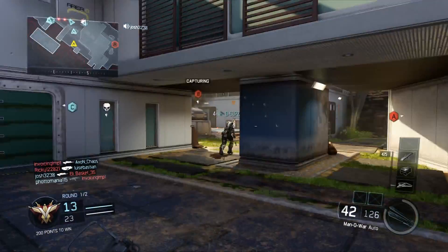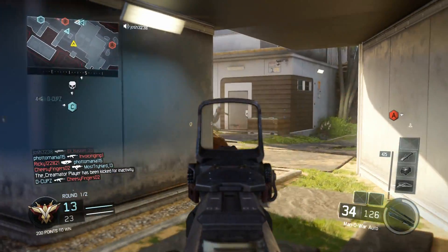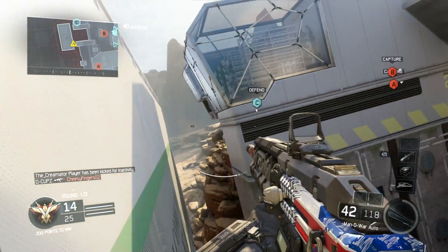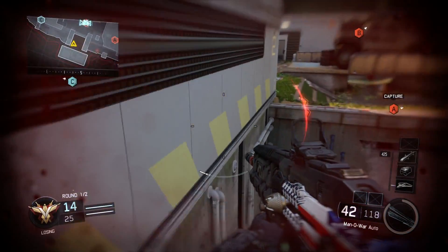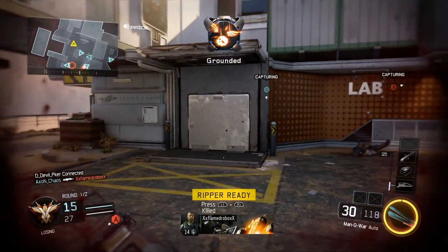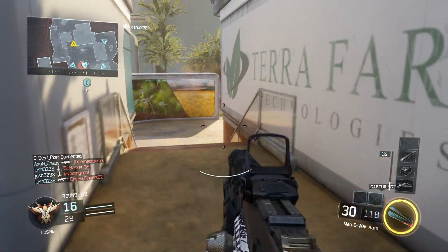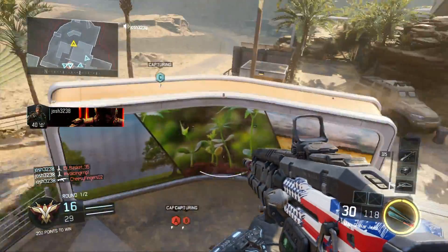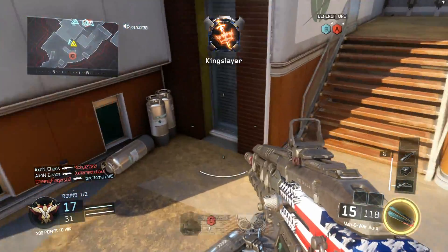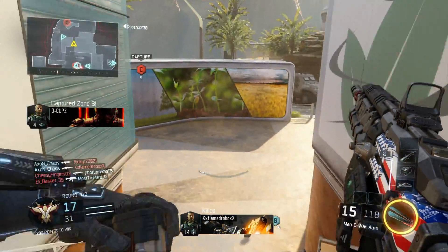Welcome back, today we're going to take a look at a six-attachment-only weapon. With only six attachments, the constraint is you can have a sight and then five more other attachments plus your weapon. As you'll see here, I only put in the parts that I did good.